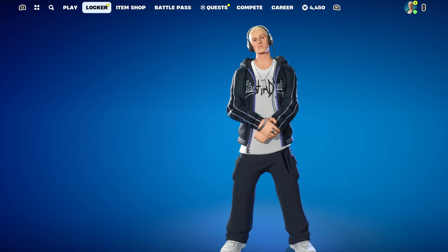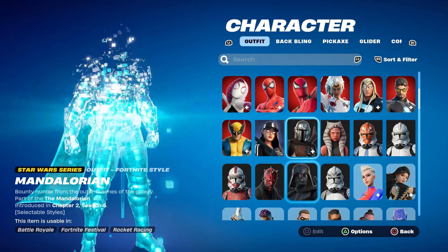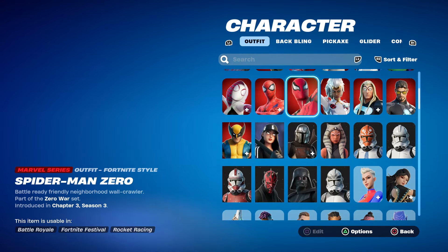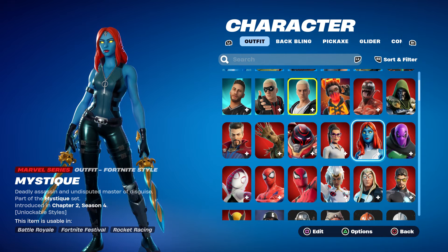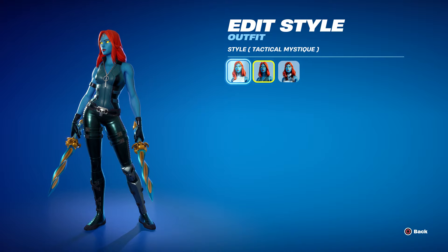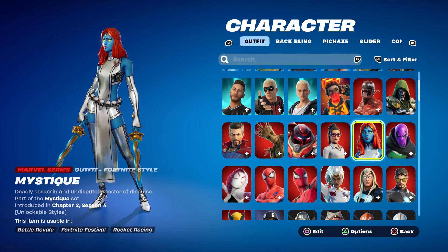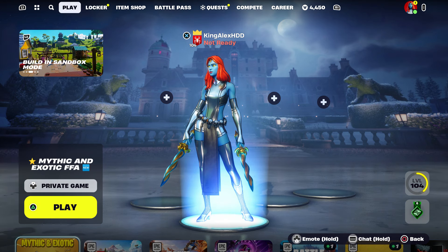First things first, come over here and look for a skin called Mystic - I think that's her name. She's a Marvel skin. There she is. You're going to get her right now, and then I'll show you what you need to do.